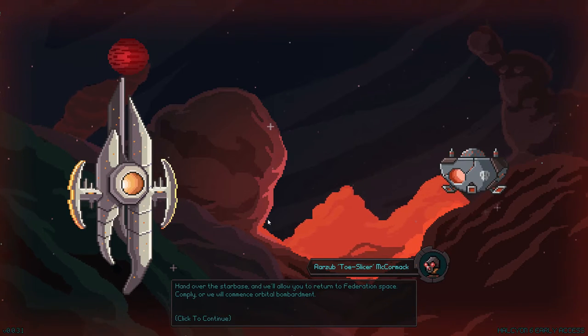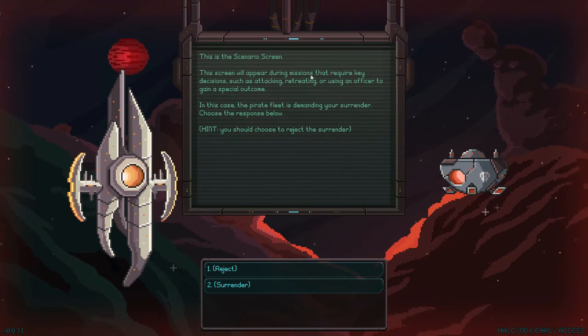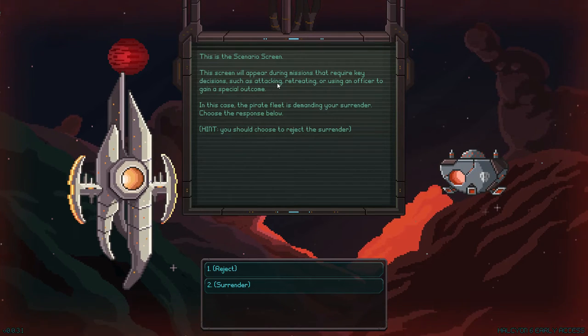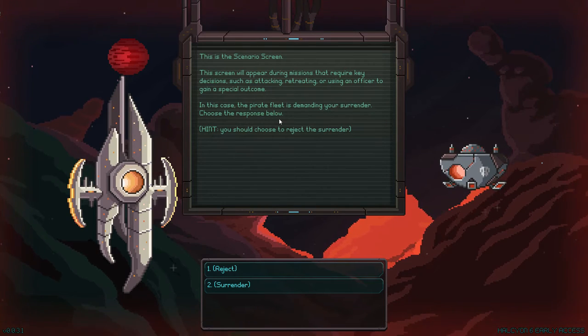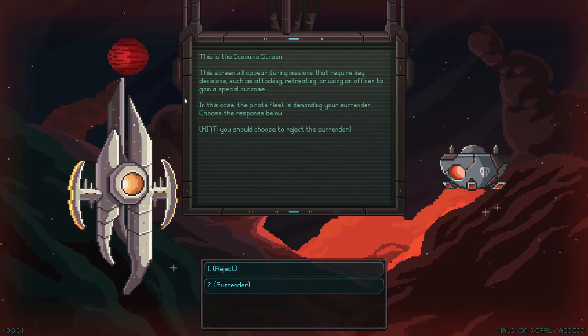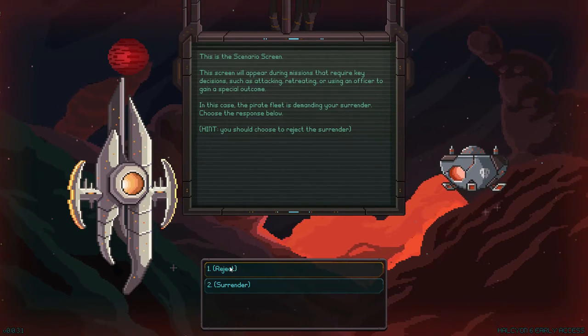Hand over the Starbase and we'll allow you to return to Federation Space. Comply, or we will commence orbital bombardment. This is the scenario screen — it appears during missions that require key decisions such as attacking, retreating, or using an officer to gain a special outcome. In this case, the pirate fleet is demanding your surrender. Choose the response below. Hint: you should choose to reject the surrender. You're damn right I'm going to reject the surrender. We'll fight for the last man!